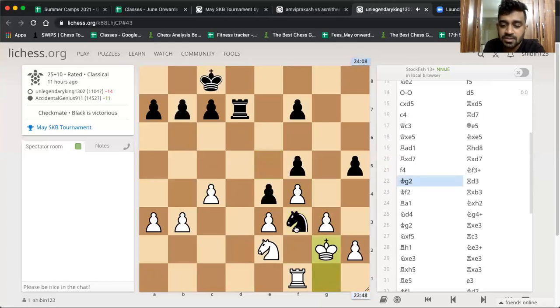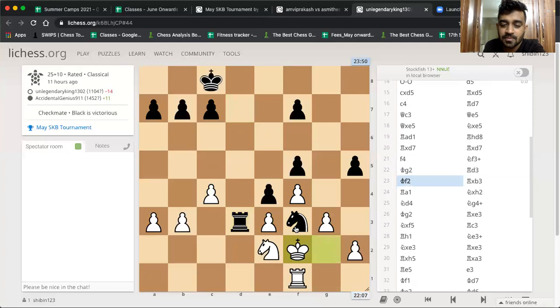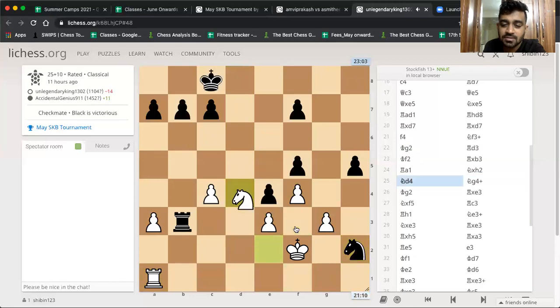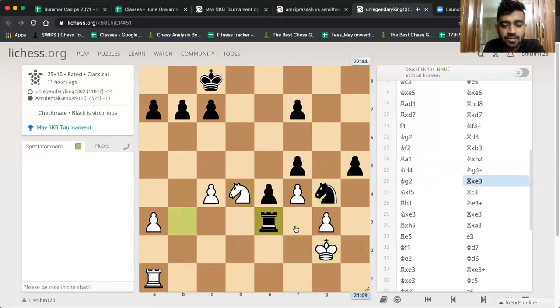But he goes knight f3, king g2, rook d3 — now Agash is winning a pawn. King f2, takes, rook a1 — passivity. Another pawn lost. Now Agash is winning. Knight g4 check, another pawn gone. Knight d3 was better here, because knight d3 would defend the pawn and also attack c4.